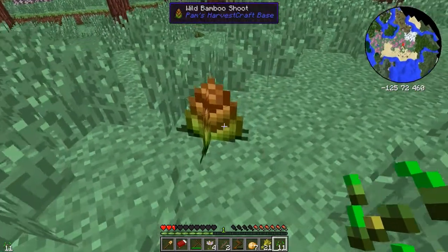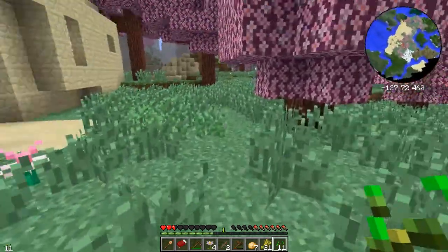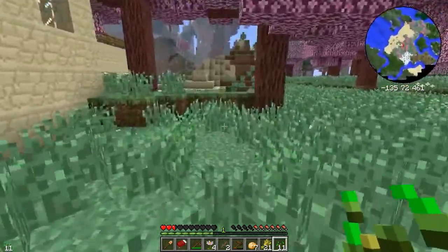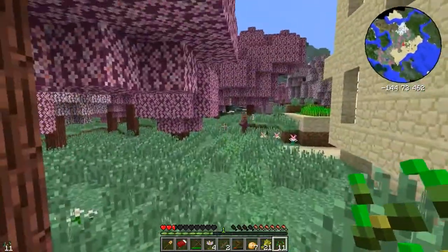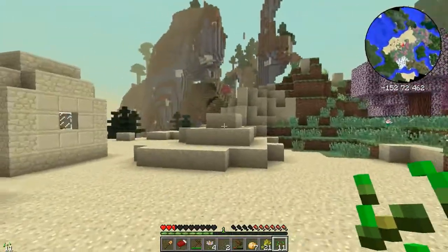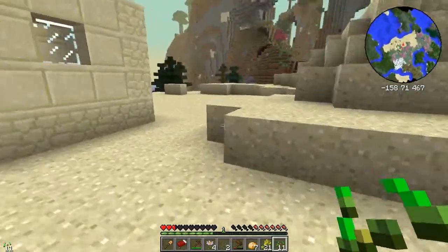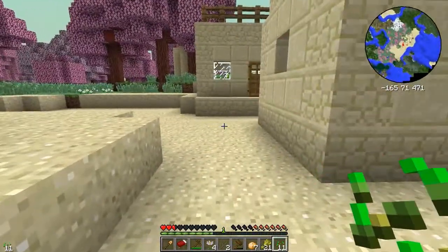Wild bamboo shoot — this is from Harvestcraft. Harvestcraft adds a ton more plants and stuff to the game of varying types, anywhere from bamboo shoots over to grapes. In general, it's just a ton of stuff — many things to grow and different foods to make. And I am already lost, this is not a good sign.